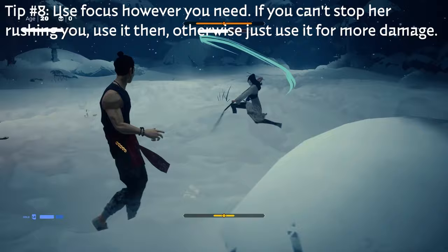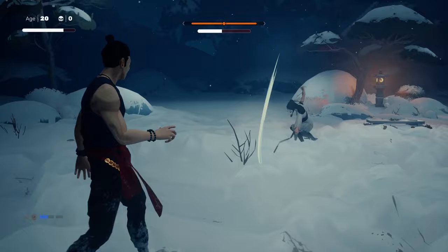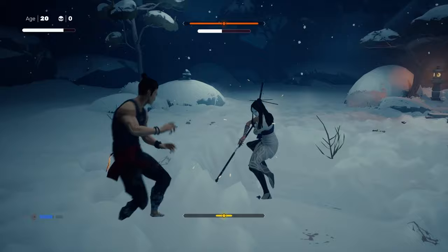You can use your focus to actually interrupt her attack when she's rushing you if you need that extra time. I don't use it here as much because I'm just trying to show all the different attacks that she does, but you can make the fight go a little bit faster by using your focus as often as you can.